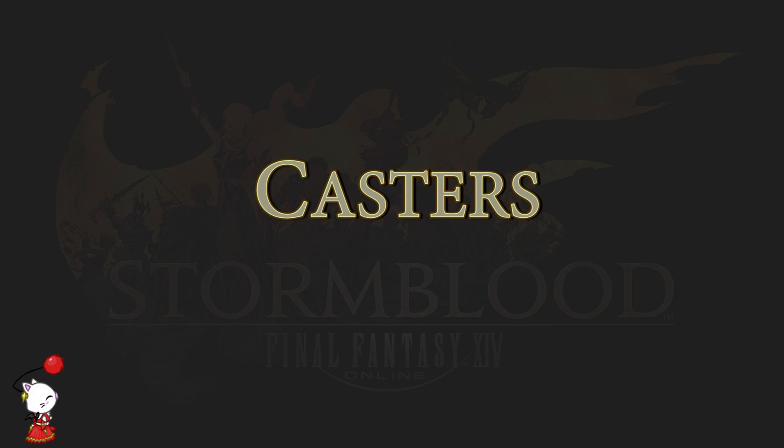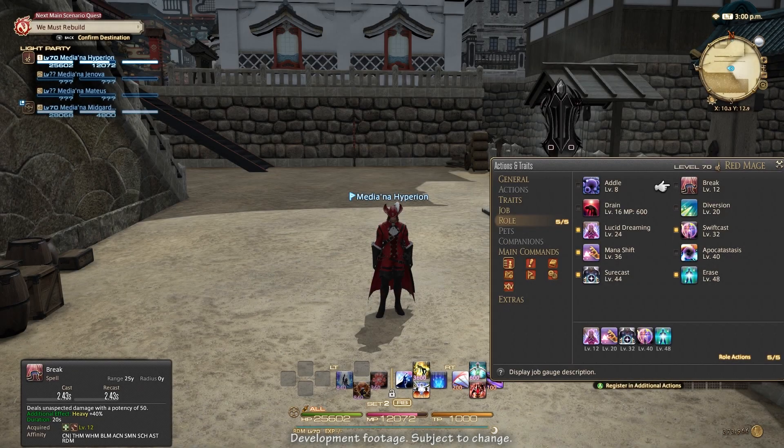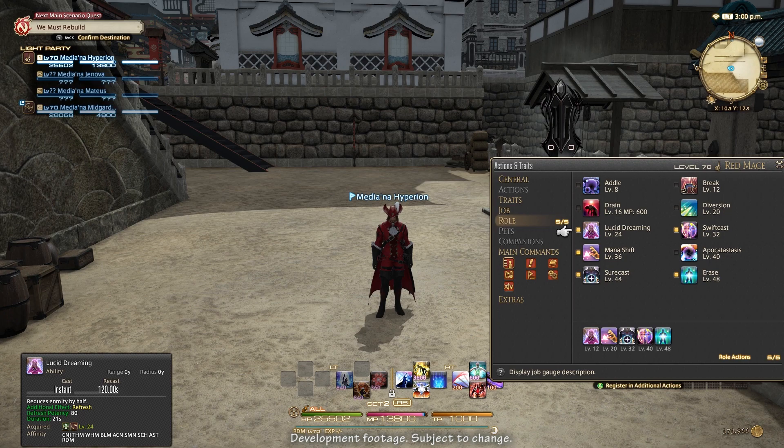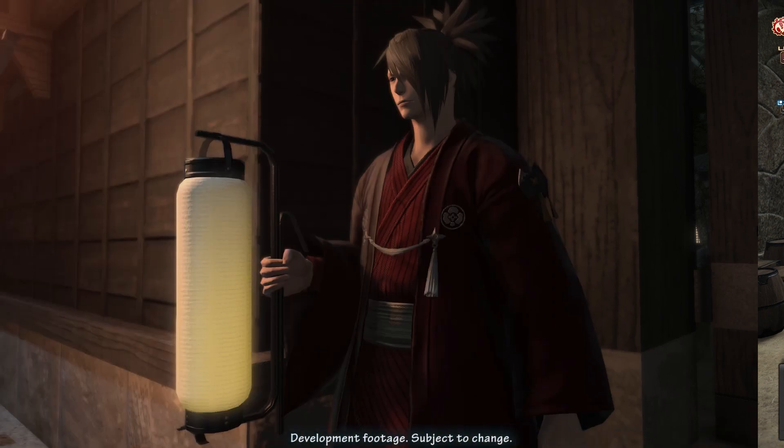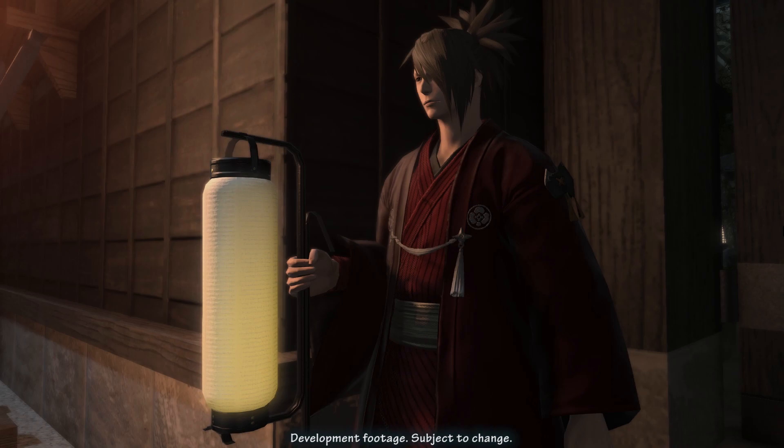My name's Ruby, and I'll be going over the changes to caster DPS in Stormblood. To manage spellcasting, Swiftcast and Surecast are now role skills. To manage aggro, Diversion — Quelling Strikes by a new name — is a role skill for melee and caster DPS, and Bard will lose Quelling Strikes. Lucid Dreaming, which is Shroud of Saints by a new name, is a role skill for managing aggro and mana; it refreshes MP and dumps half your current enmity. White Mage will lose Shroud of Saints.